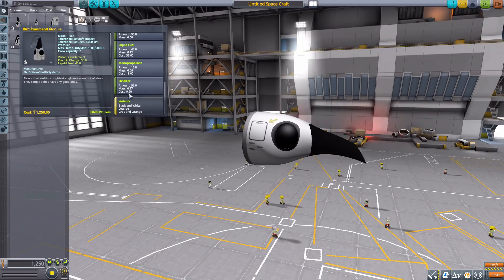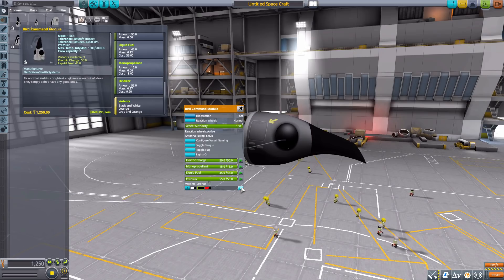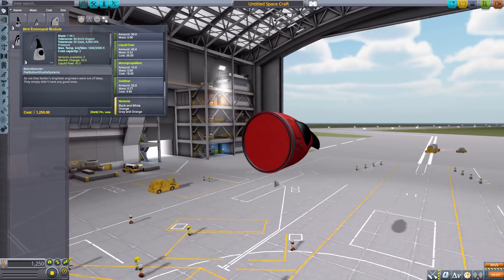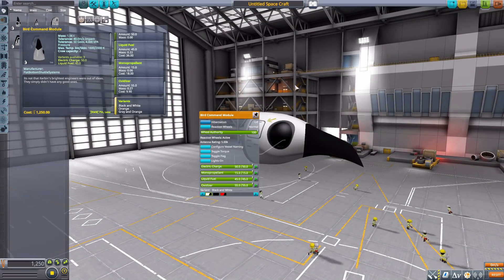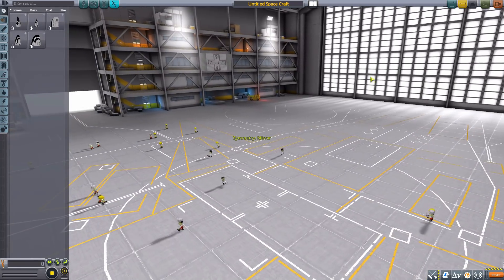All of the parts in this mod have three color variants: the standard black and white, then an orange which looks more gray, and then a gray and orange which looks more red — but still looks good. All parts have these three variants. Now let's start with the proper flat bottom shuttle parts.